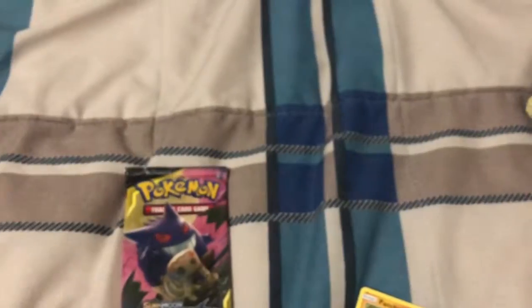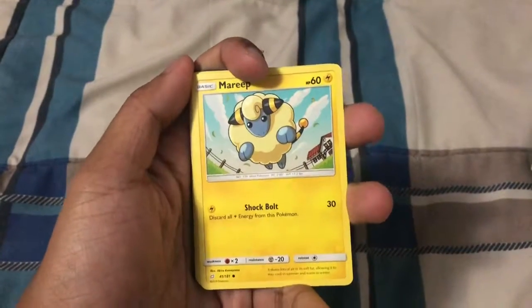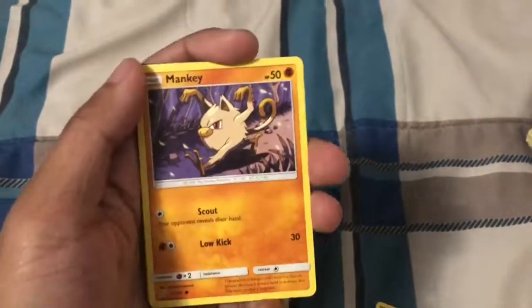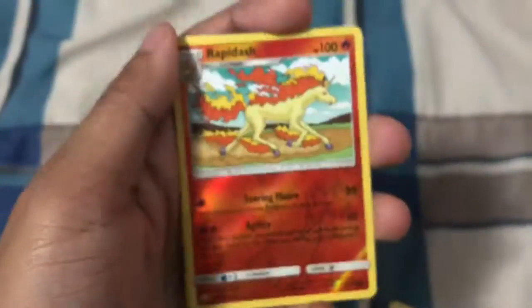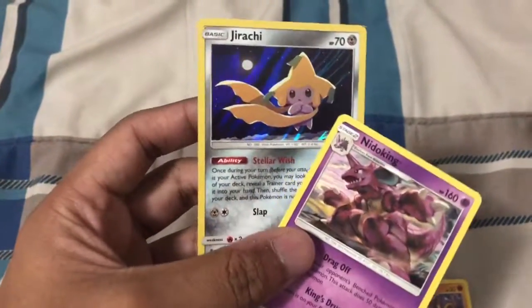This video is really fun. For the last booster pack — we have Mareep, Ferroseed, Charmander, Helioptile, Minkey, and a reverse hollo Rapidash — not a rare, just reverse hollo. The rare is Nidoking — not bad at all! Also energy and Dark Memory. So from the two Team Up packs we got Rapidash reverse hollo, two Jirachi — one hollo, one reverse hollo — and a Nidoking rare. Jirachi was the big pull today!